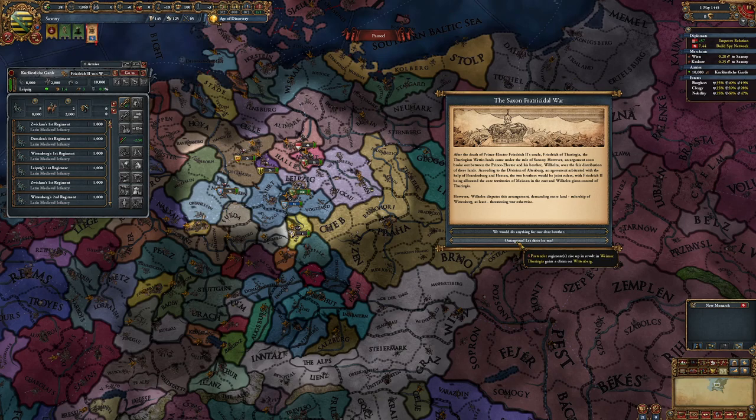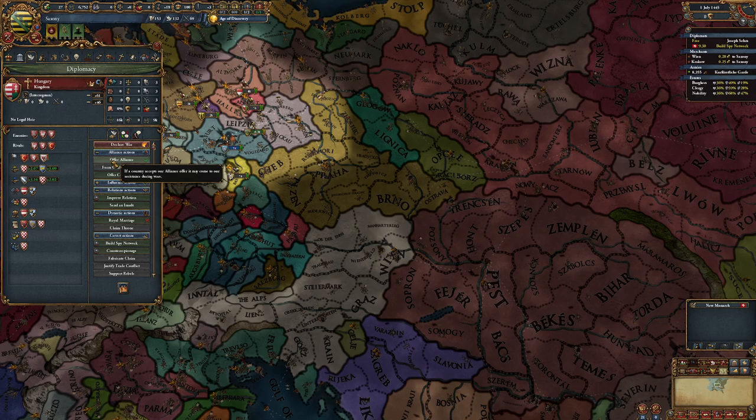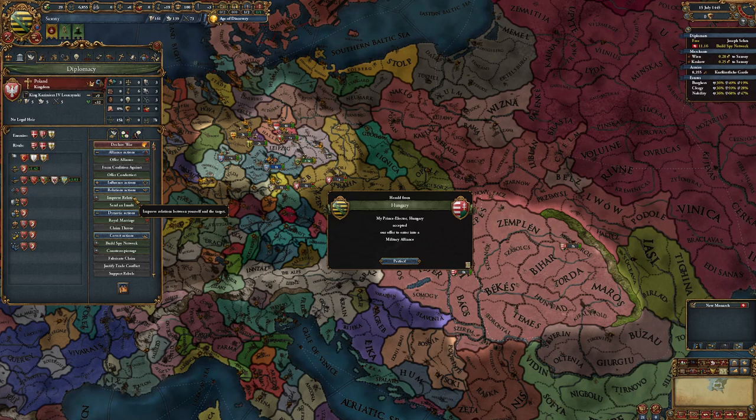Then you have this event — just deal with it by defending the capital and killing these guys. It's easy. We can get the alliance with Hungary. Ideally you'd get Poland, not Hungary, because Poland's a lot more powerful, but we'll work on that in the meantime.